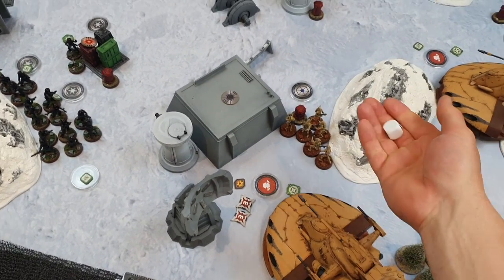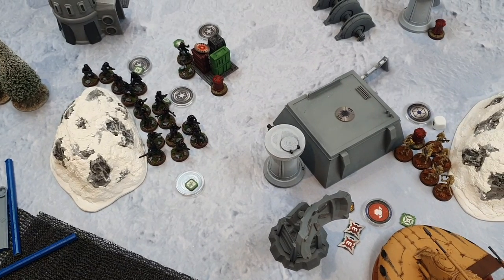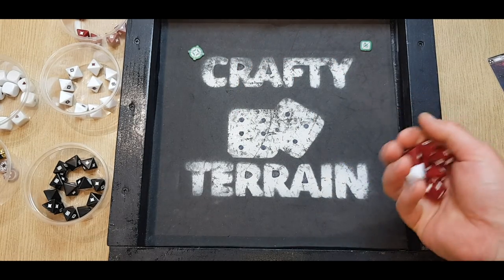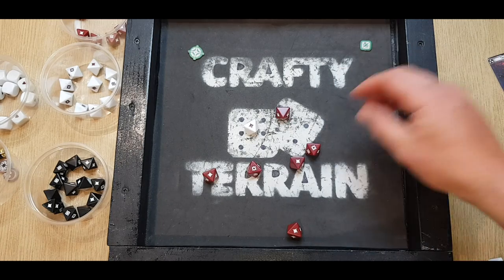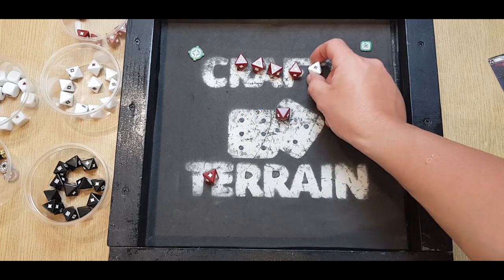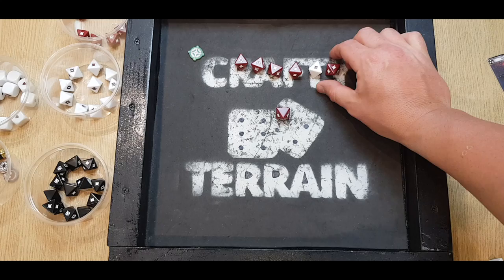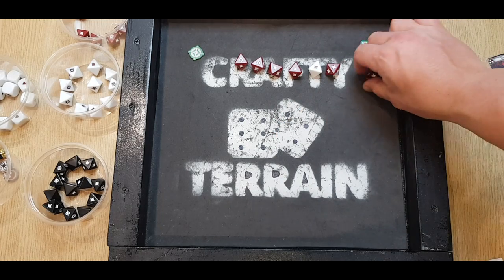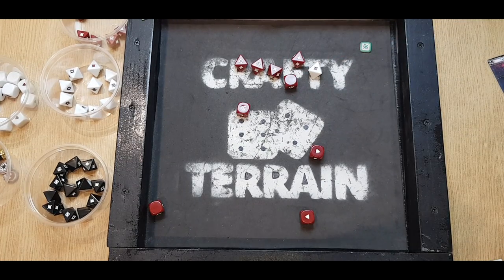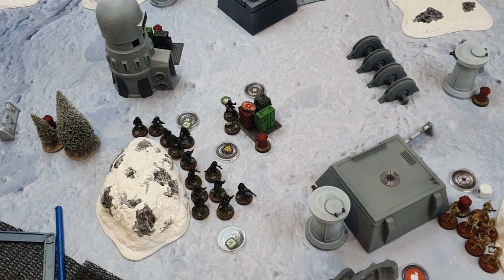With the Damaged token, the tank only gets one action, so I'm shooting at the second ISF squad. High Energy Shells: six red and one white, Critical Three. With an aim, Nick is in heavy cover and has a surge from Reliable. After rolling, five come through. Nick spends his surge and saves three — loses two minis and gains a suppression. Two ISF off the table.